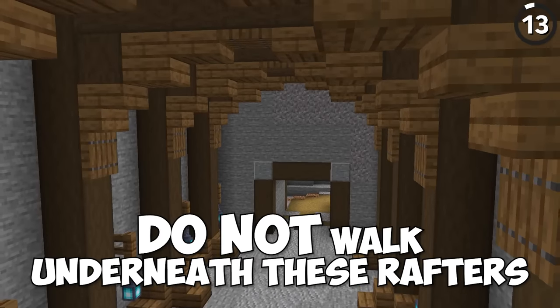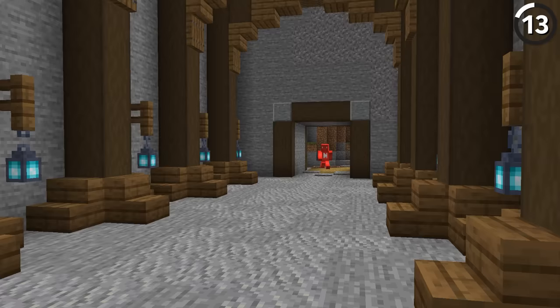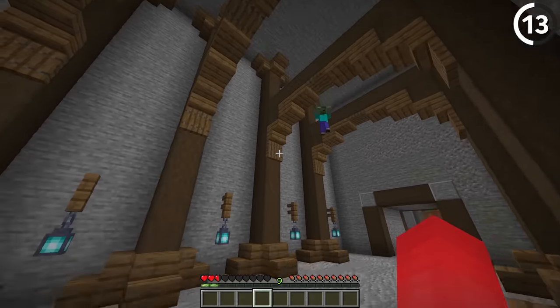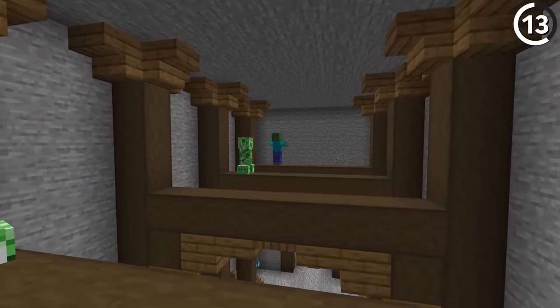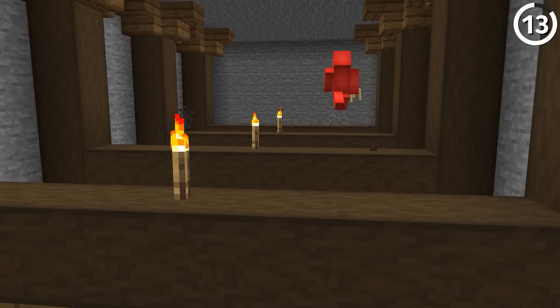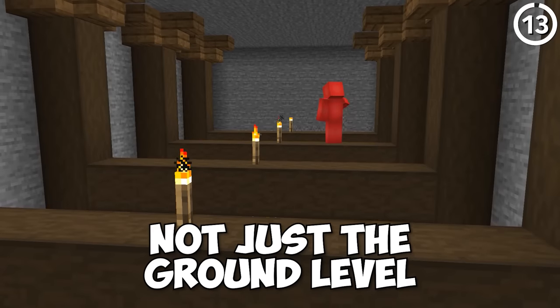Do not walk underneath these rafters. As great as they look, as soon as you step underneath to appreciate them, a creeper can jump down and explode you with a short fuse. This is a simple problem to fix — all we need to do is light up the rafters. It's important to light up every part of your build, not just the ground level.